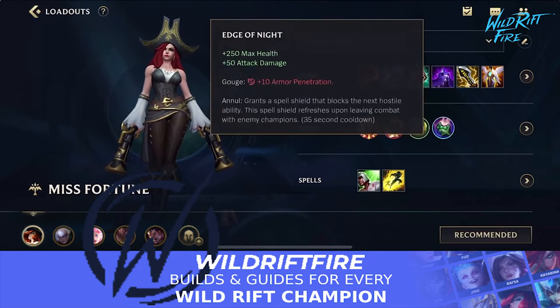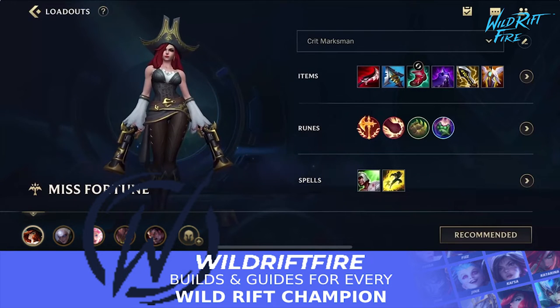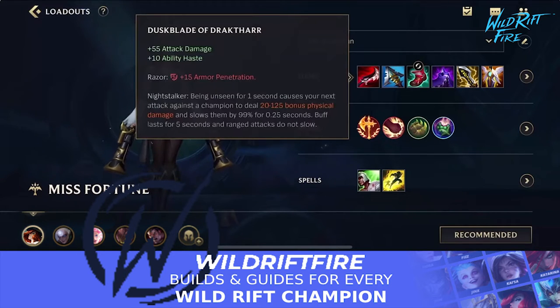Edge of Night works really well on Miss Fortune. Sometimes when she's channeling her ultimate you have to be careful of crowd control, but if you have Edge of Night up and someone tries to crowd control you, your ultimate will still keep going — which is really crucial.